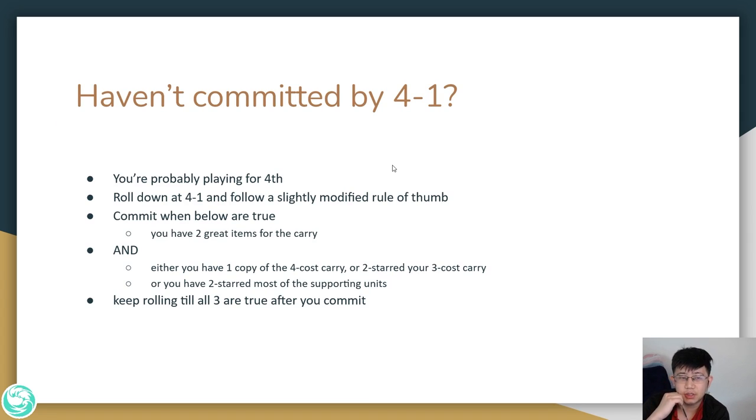Sometimes the game just doesn't give you any direction by stage 4-1. In these cases you're usually lost and playing for 4th. You want to definitely commit at 4-1 at the very least, using a slightly modified rule of thumb. You need to have 2 good items for your carry — since you're not likely to get more item components, what you have is what you get. You commit when either you have 1 copy of a 4-cost carry or a 2-star 3-cost carry, or you have 2-star most of your supporting units. Once you commit, keep rolling down until all 3 are true: 2 great items, 1 copy of a 4-cost or 2-star 3-cost carry, and 2-star most supporting units.